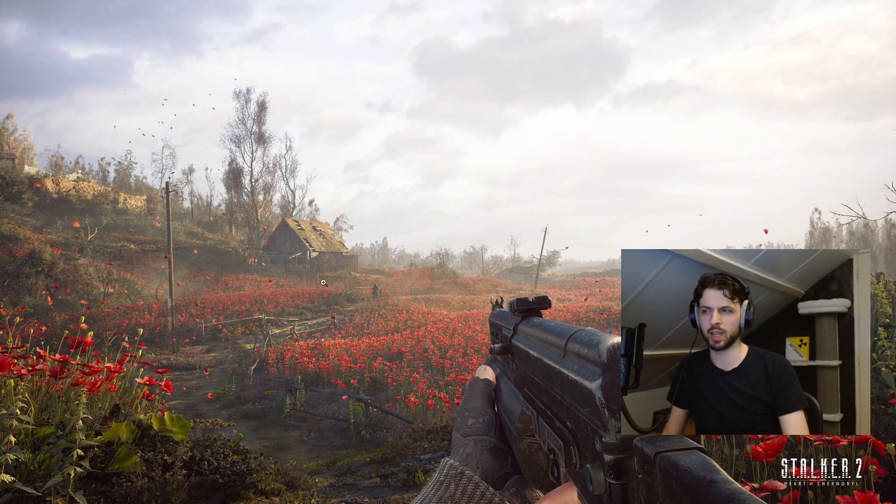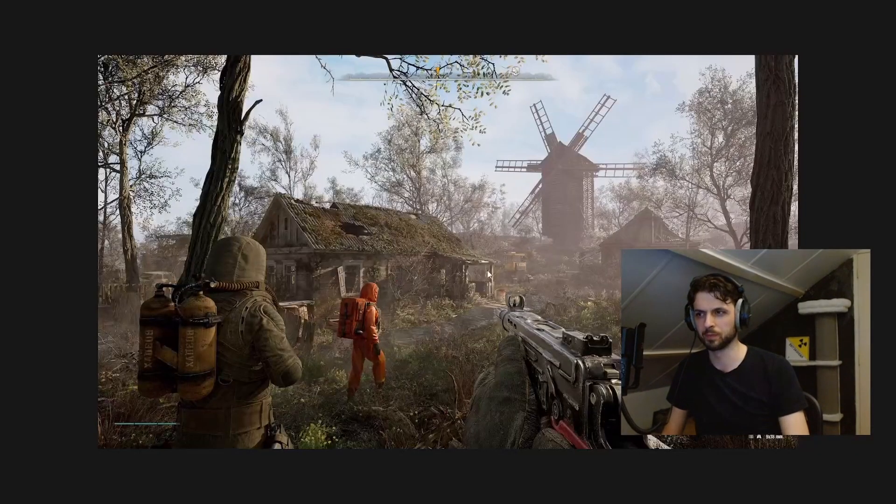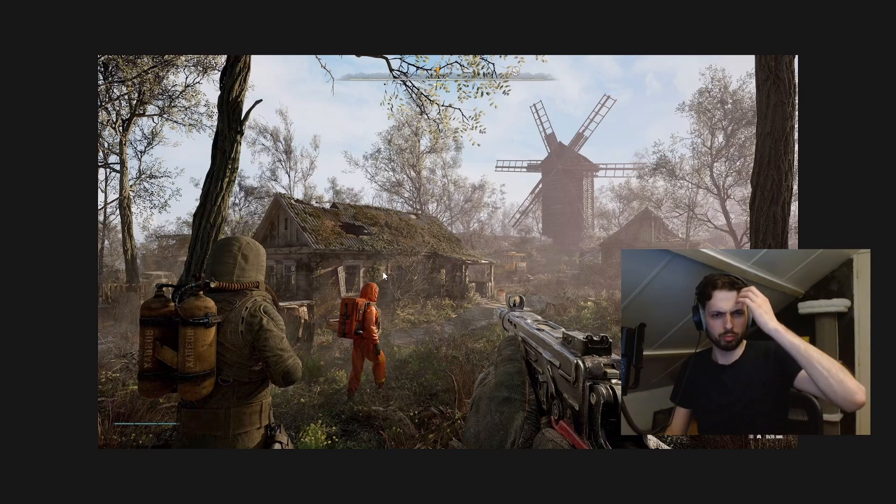The village looked like the official screenshots — buildings very common in the Zone, generic Chernobyl-area construction. The stalkers were loners; there were no other factions present, no windmill visible. I talked to the stalkers inside briefly but skipped most of it. There was no railroading — you could just do whatever you wanted, which was a big benefit.